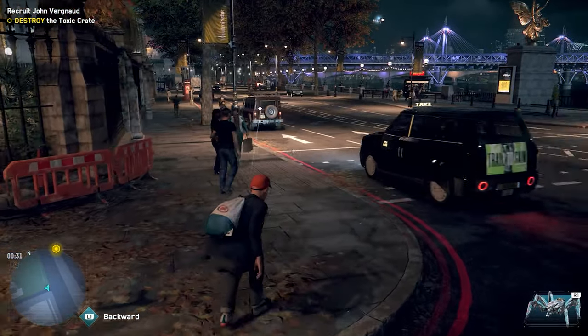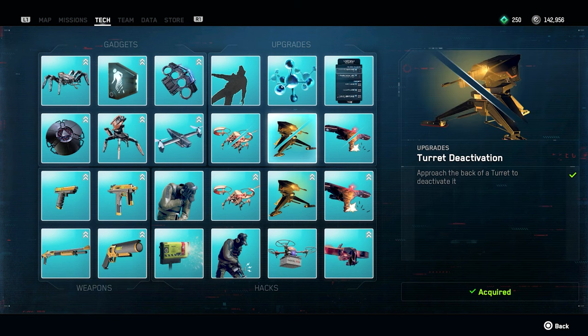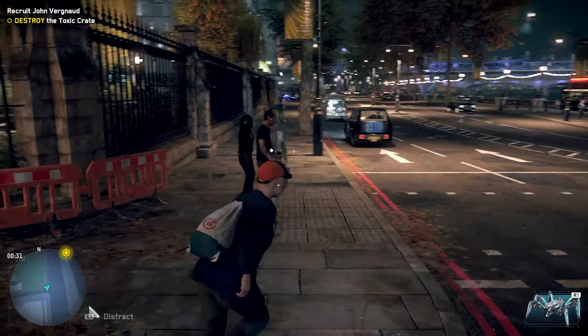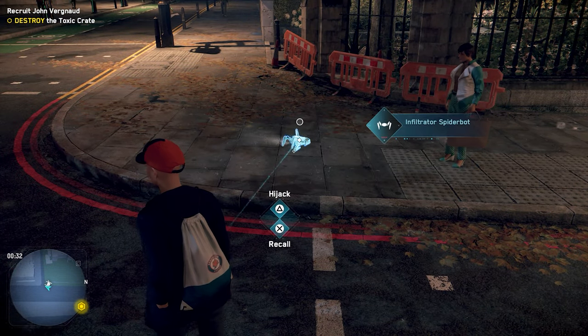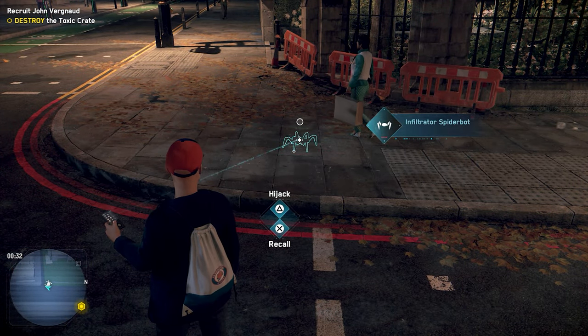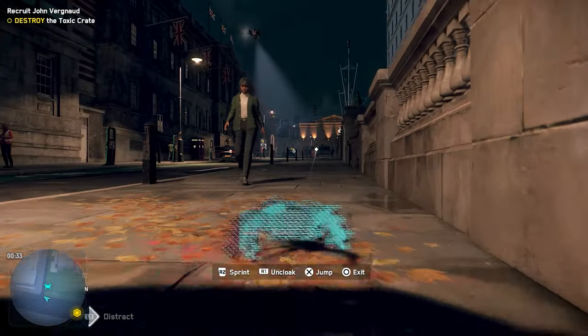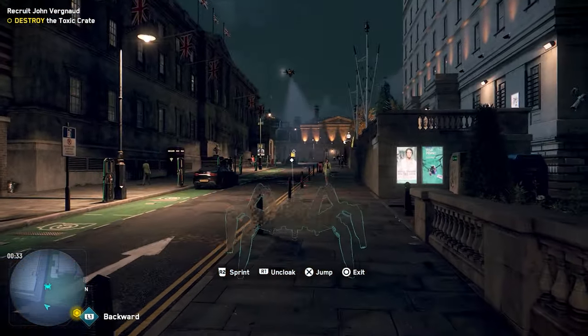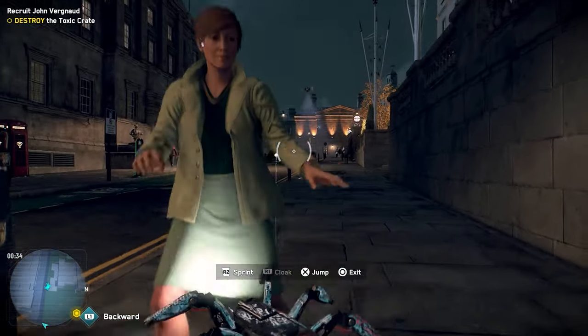Now, this only really matters on the PC version of Watch Dogs Legion, because you can only install mods on that version, and also because the default buttons that are on screen when you're performing certain actions are the Xbox buttons, as is the case with probably most games. I don't think it really matters if you plug in a PlayStation or Xbox controller. So I can see this being useful for people who have PlayStation controllers and play on PC, but kind of want those same button prompts.